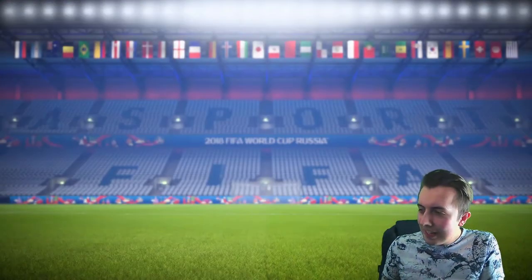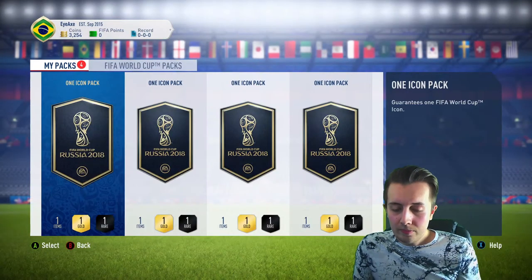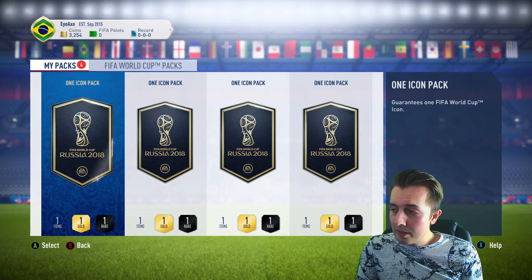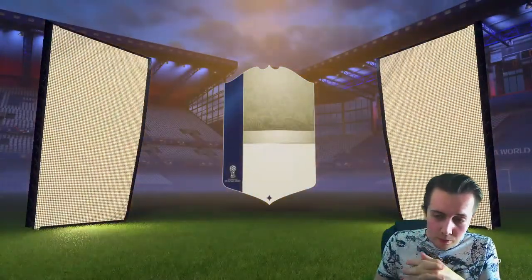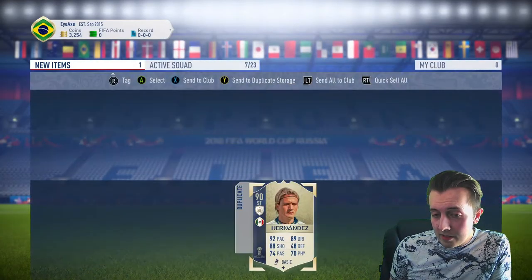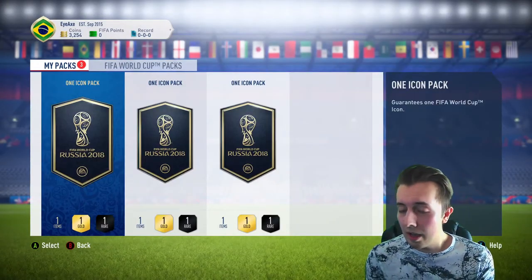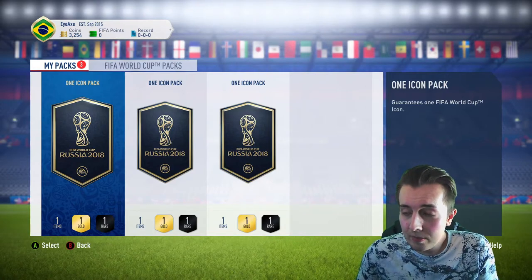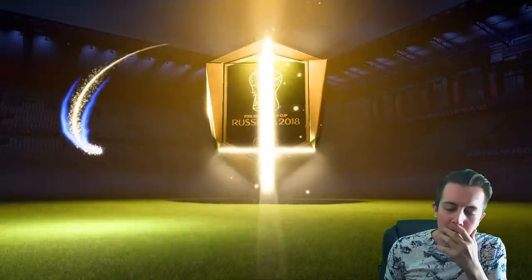Hernandez again for a third time — it's not looking good at all. Stick a hundred on him and he'll be a decent card I suppose. Four left to go — come on, Brazilian striker Ronaldo, that's what we want. Now we've got four Hernandez — does anybody want a free Hernandez? I could make my own black market and sell him for like two quid. And if you want Nakata — sure, I'll just DM you on Twitter.